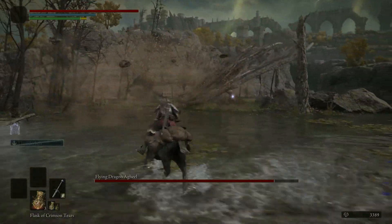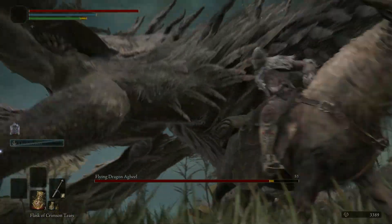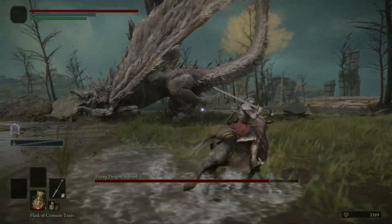Enter Flying Dragon Agheel, with its red-hot fire and large wingspan ready to deal the fatal blow. This epicness is never going to get old.